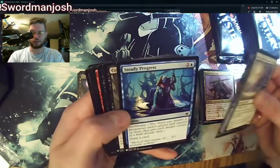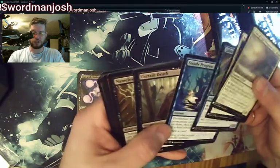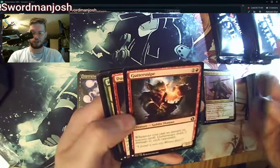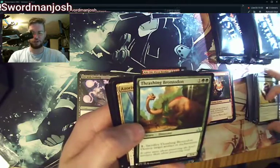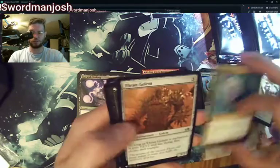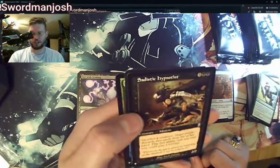Collar of Gale, Steady Progress — love this card. Certain Death, Nameless Inversion, Gutter Snipe, Dual Shot, Ranger's Guile, Thrashing Brontodon, Azorius Charm, Thran Golem, Sadistic Hypnotist.